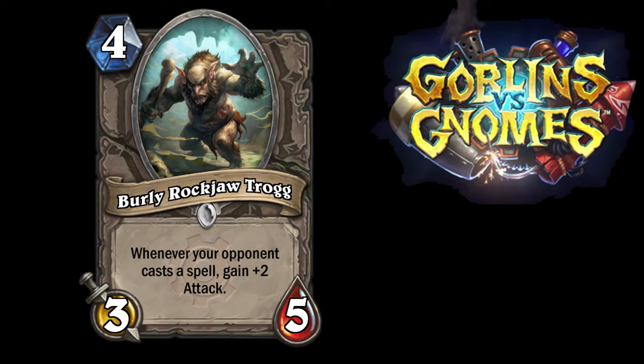Speaking of Chillwind Yeti, although it's considered a really good arena card, there aren't all that many decks that run it in Constructed anymore — it used to actually be a very popular card before Naxxramas. And speaking of arena mode, I think this card is one you would actually draft a lot of the time in arena. Getting that 5 health on an arena minion makes a big difference, and it still has that potential for the plus-2 attack effect.